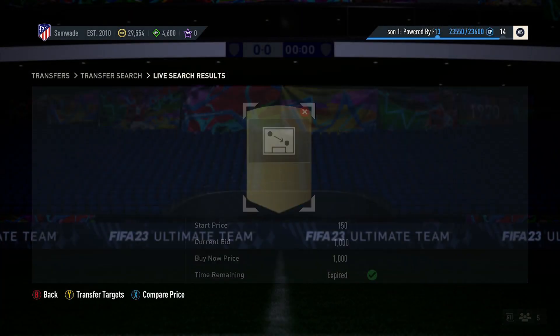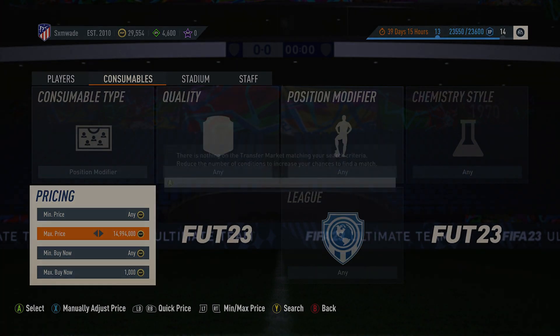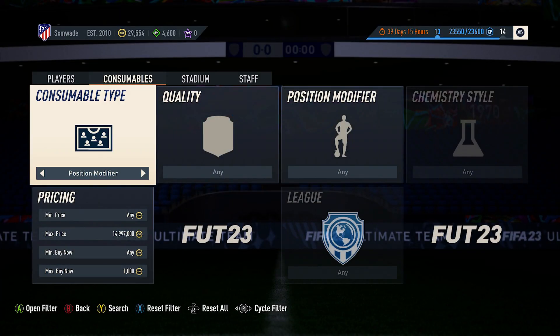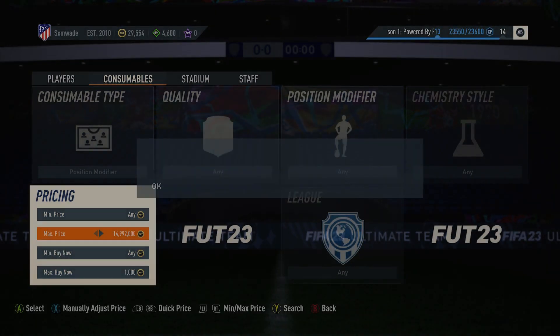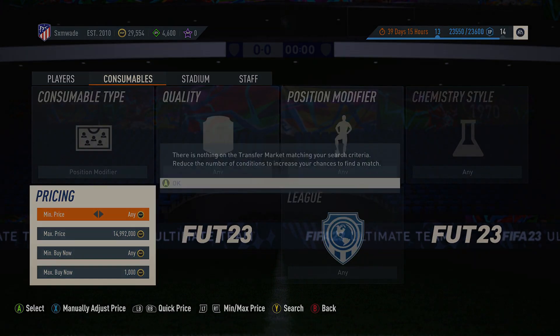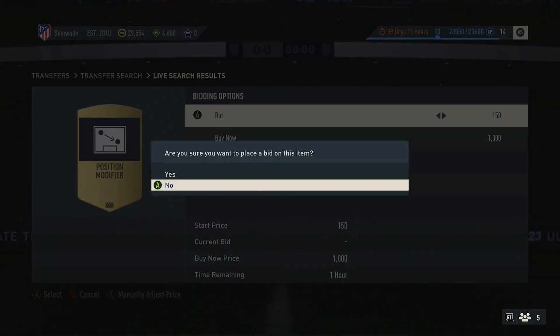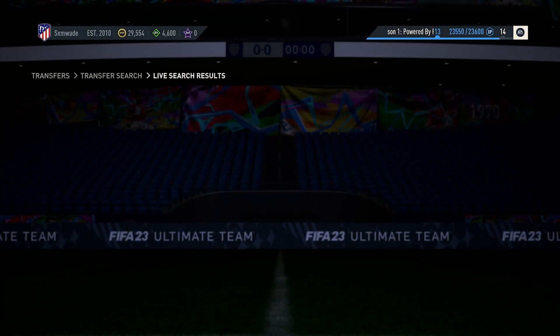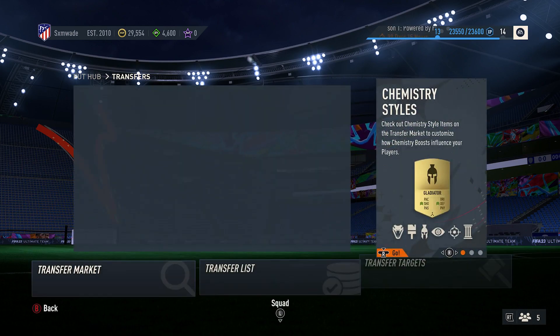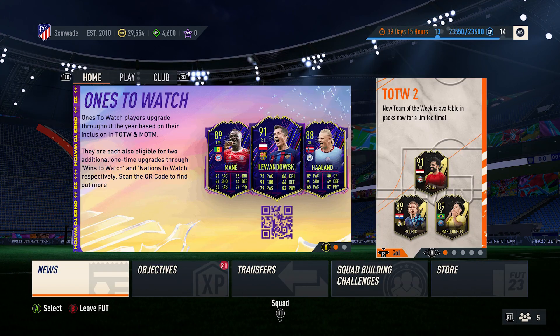Sell them for around 1,200 to 1,300 coins, maybe 100 or 200 coins less than the current lowest price, or if you want to chance it, sell for exactly the lowest bin you found. It's completely up to you how much you choose to sell them for. I hope you enjoyed today's filter — drop a like, subscribe, there will be daily FIFA videos so stay tuned, and as always take care.